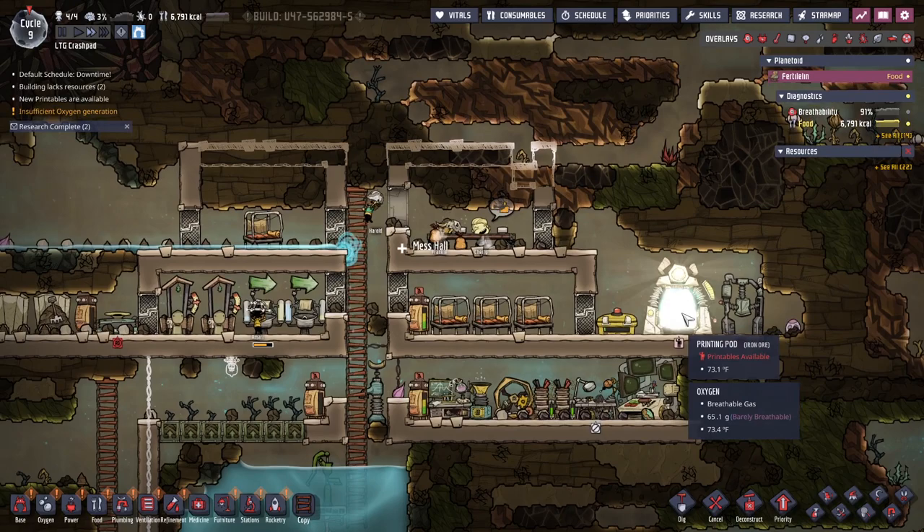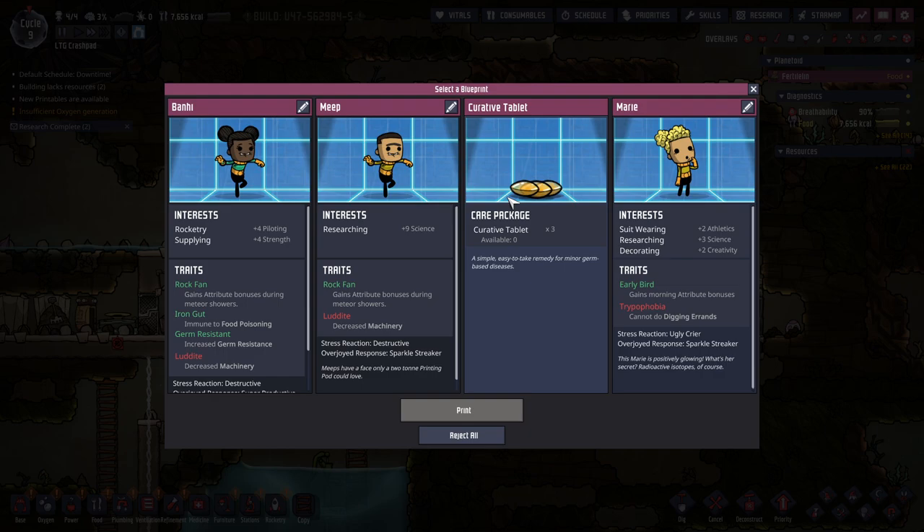Wait, is the game running? Now it is. Hey, there's a printing pod thing available. We want a care package — curative tablets, a remedy for minor germ-based disease, plus nine science. I already have a plus seven science.